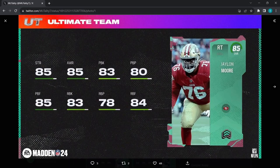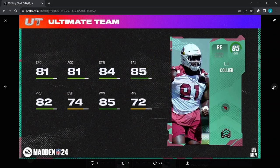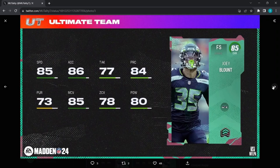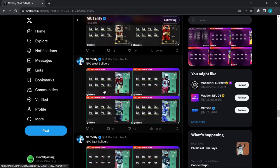NFC West: Jalen Moore — 85 strength, 85 awareness, 83 pass block, 83 run block — not bad, good for the 49ers. LJ Collier — mid card: bad block shed, bad finesse move, low speed, only really can power move, not worth the price. Joey Blount — not great in real life but his card is really good: 85 speed, 86 acceleration, 85 man, 80 hit power, 78 zone. Tutu Atwell — 84 speed, 84 catching, 83 short, 81 medium, 84 deep — he is short though, which might put some of you off the card.